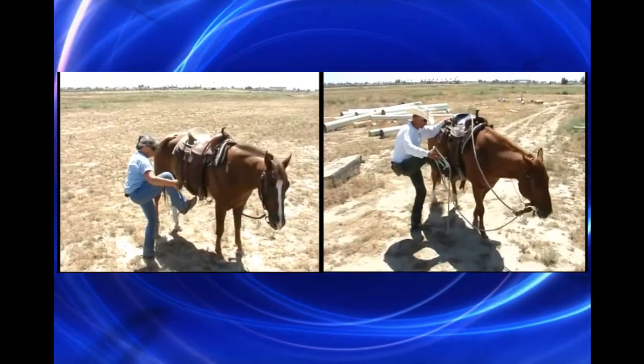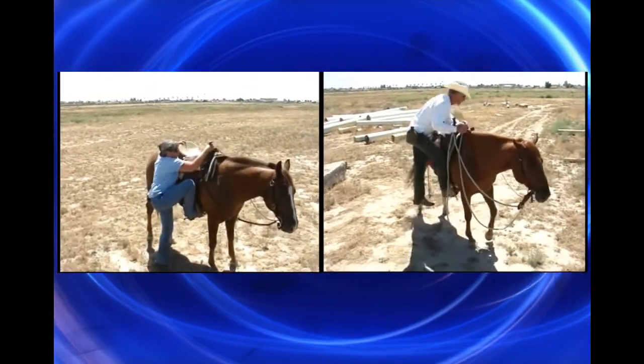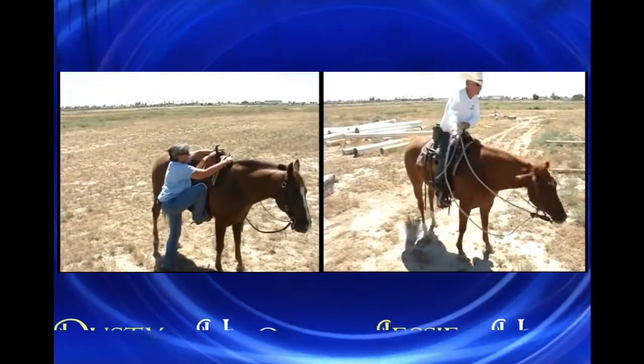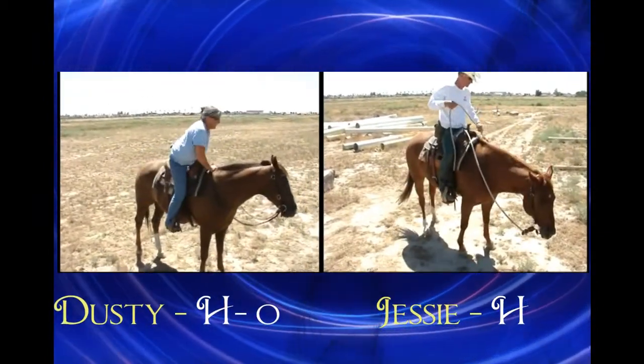The next challenge was to mount from the off side. It's harder than it sounds — it's like throwing left-handed. Your horse has to stand perfectly still until you're completely on. I neglected to set Jesse up properly; she had to catch her balance as I was mounting. She moved a foot. Jesse gets a letter.